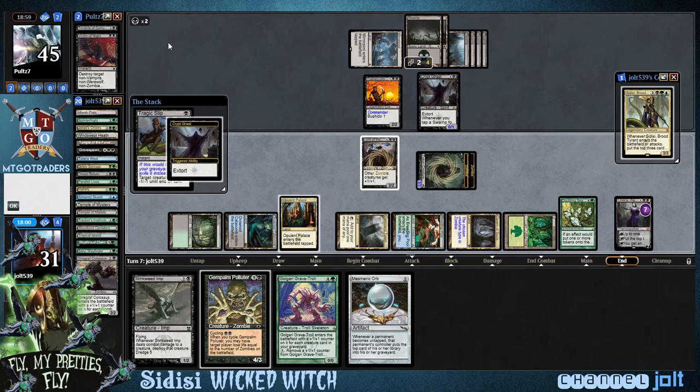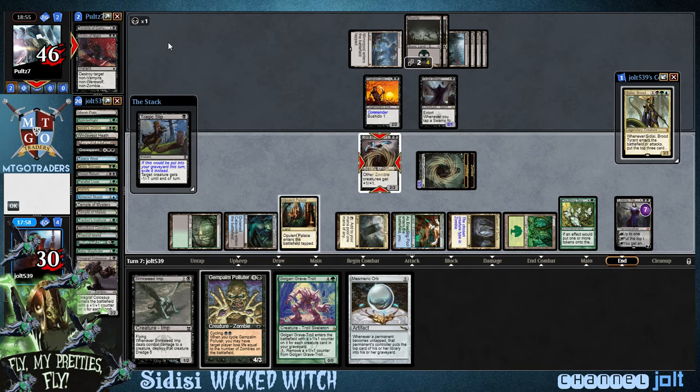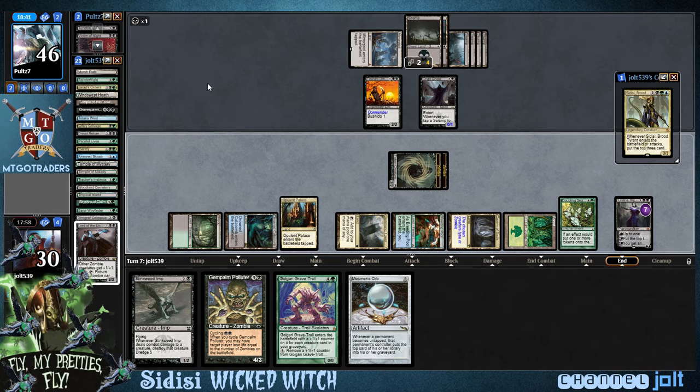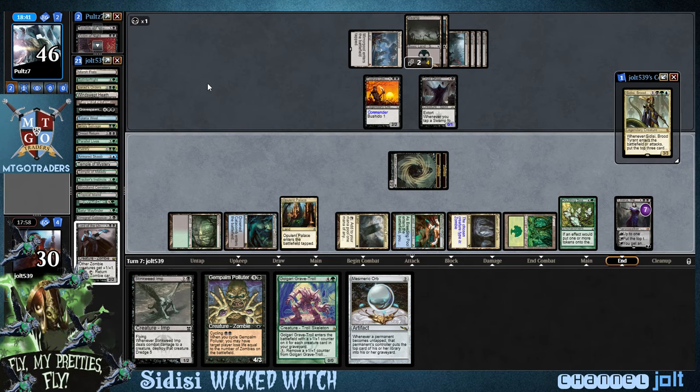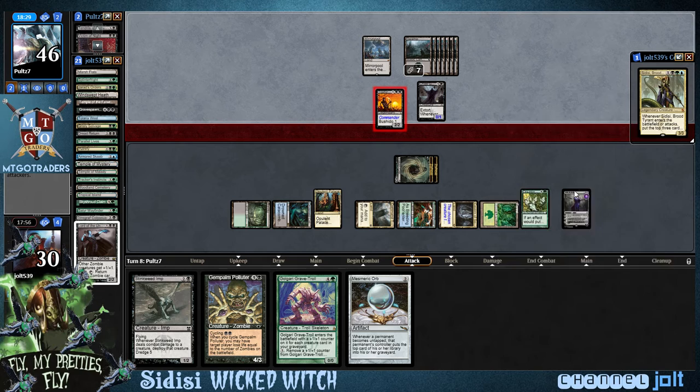He's pretty much wiped our board right now. He does have Tendrils and Victim of Night in the graveyard, but we can cast Sidisi with Doubling Season and hopefully get ahead on zombies with those zombie tokens untapping. Another thing we need to start watching out for is Dread Return coming out of our graveyard. Once we get into some Craterhoof-type action and enough zombies, we can swing in. Let's swing in for two right now — we can still activate Liliana and have two blockers next turn.